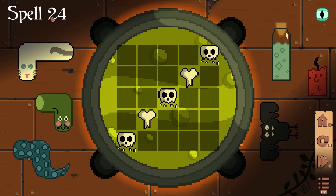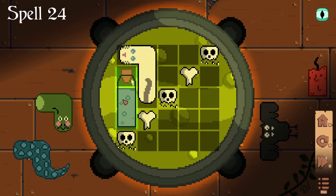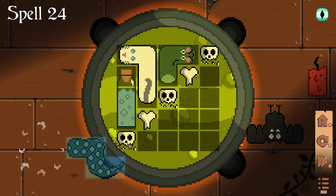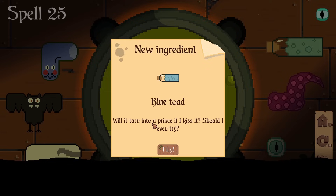Spell 26: so that can go in like that, and then it's just a load of water with a toad and a tentacle. This is going to be a little bit trickier than I'd like. Where can the tentacle go? That doesn't really fit anywhere very well at all. Take that out — that fits in there, but then there's no other location for the water to go. So the water doesn't fit together with that thing.